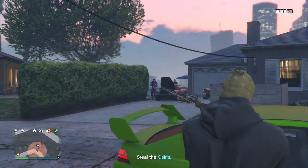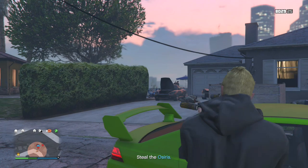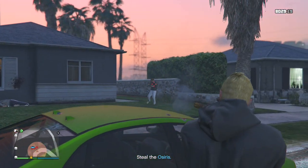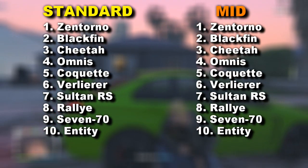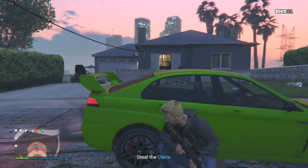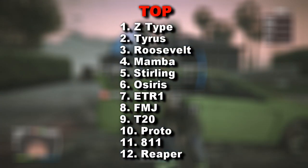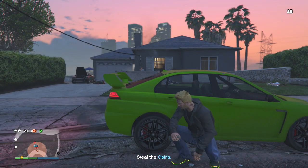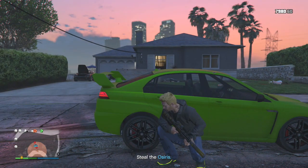As you source vehicles, only sell your top range cars as you get them. If you get a standard or mid-range car, just leave it in your warehouse. Eventually, you will have all 10 standard and all 10 mid-range cars stored in your warehouse, which means the game will then only give you top range vehicles from here on out. If you plan to sell with friends, then feel free to stock up on top range vehicles, just don't exceed 32 cars in your warehouse.